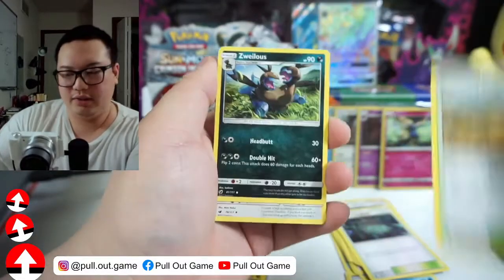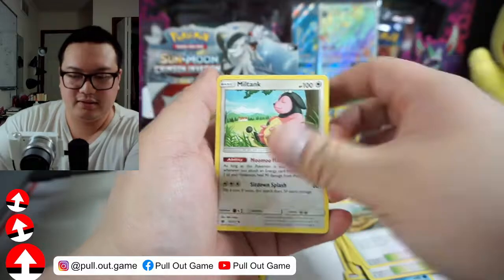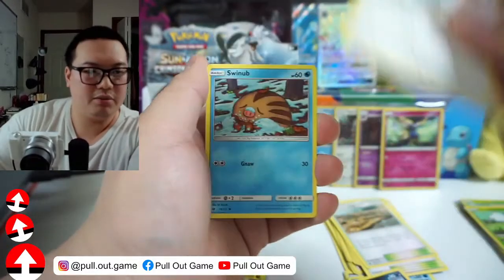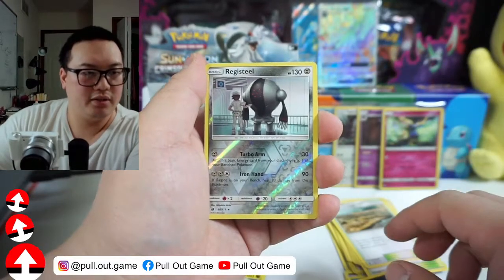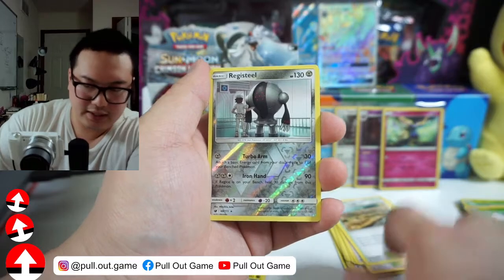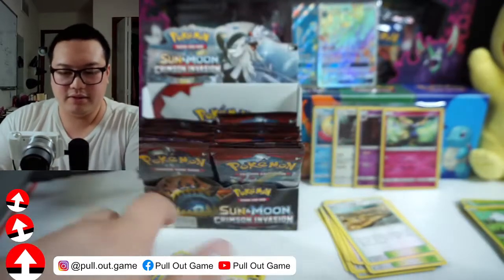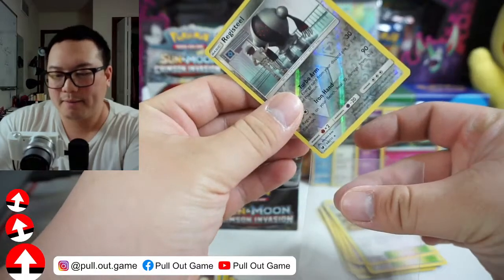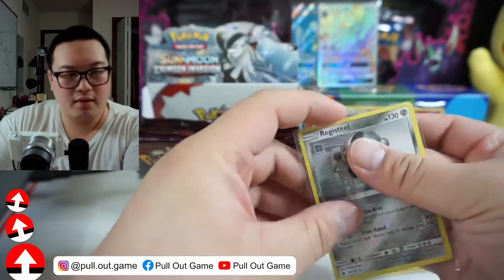Devoured Field, Azurillos, Miltank, Cacnea, Misdreavous, Swablu, Swinub. Ooh — Registeel! This one deserves a plastic sleeve. And Alteria — there's no S in Alteria.